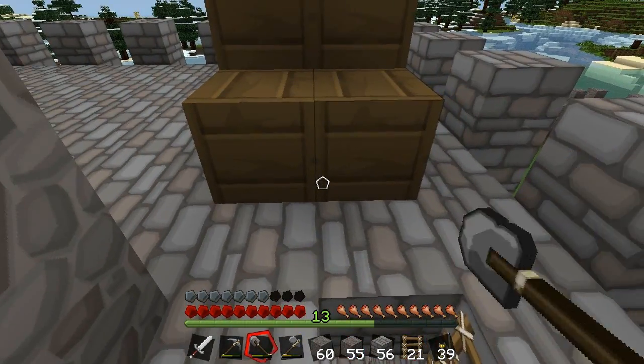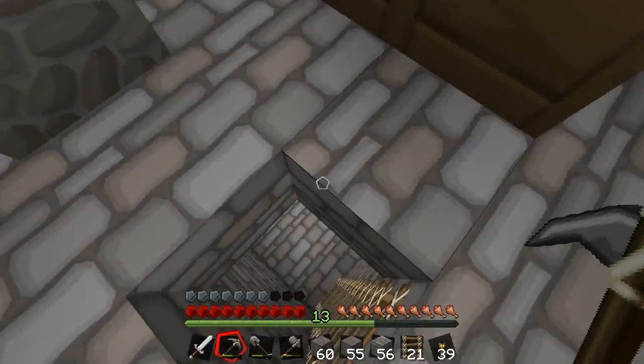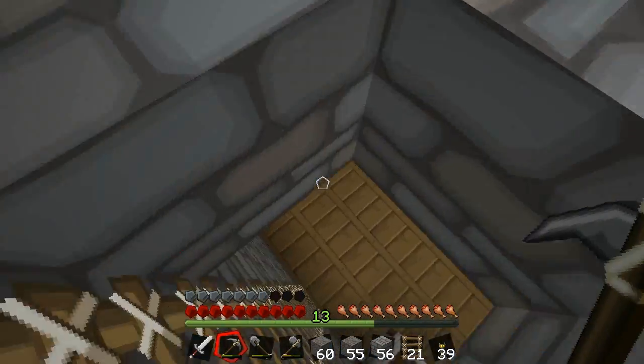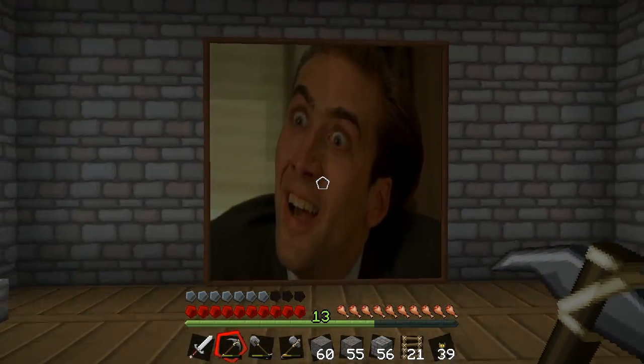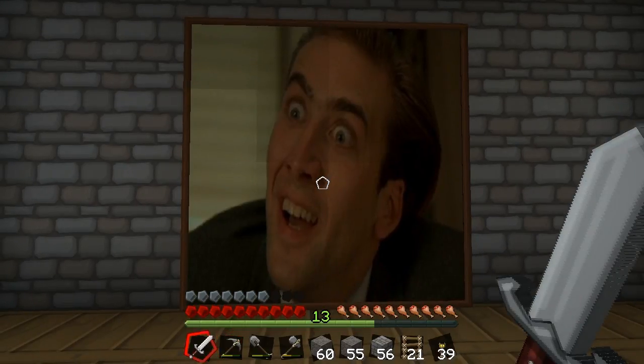Probably need some stairs too. I think there's some in the chest, I'm going to go get them. And fences. I've got tons of fences, I've got a lot of wood. Those stacks of fences — way too much. But now they'll come in really useful. It wants some railings up here.